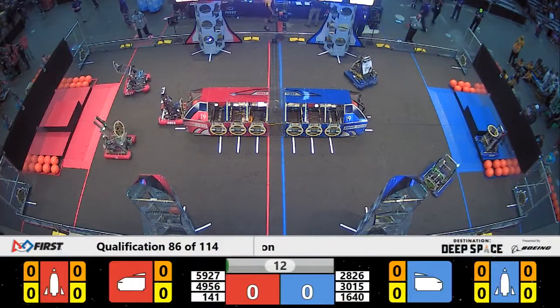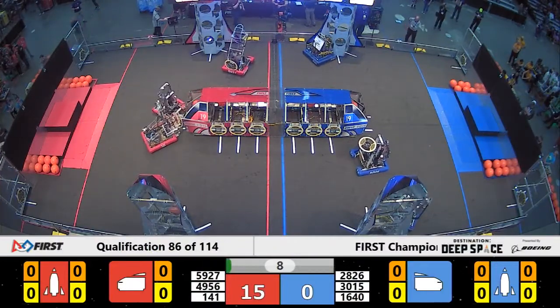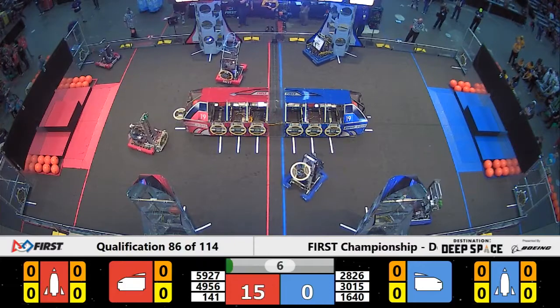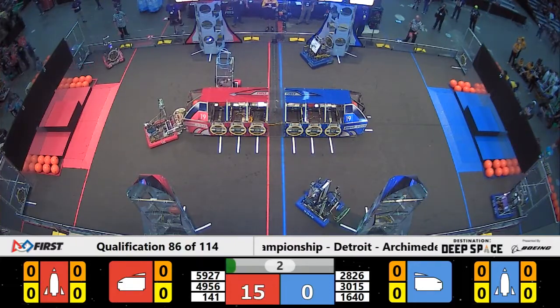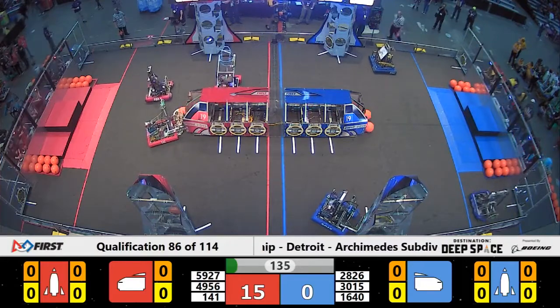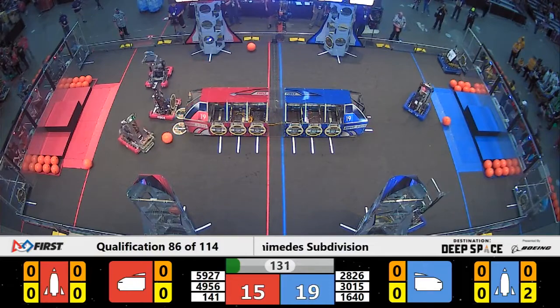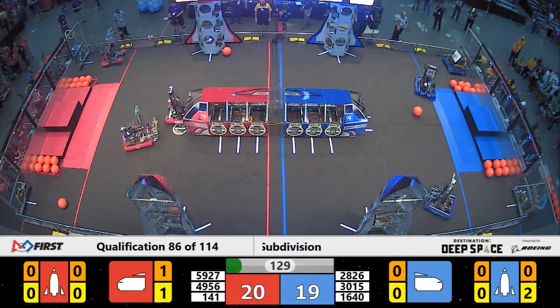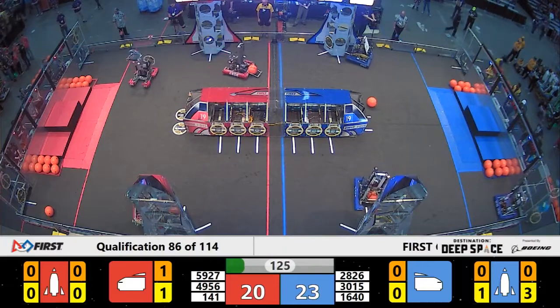The Red Alliance is starting two robots on level 2 of their HAB platform and one on level 1. The Blue Alliance is also choosing to start with five null hatch panels on their cargo ship and one preloaded cargo pod. On the Red Alliance, we see Globetrotters able to place a hatch panel of their own to prevent that preloaded cargo from falling out. That was a nice move by the Red Alliance during that sandstorm period.